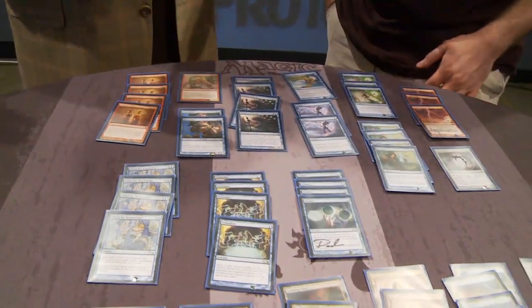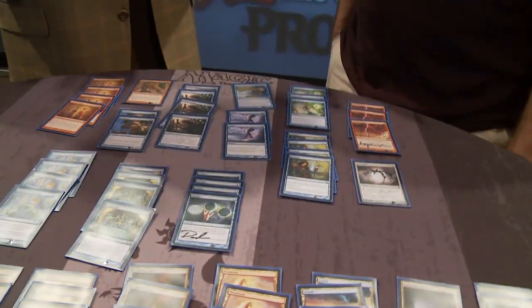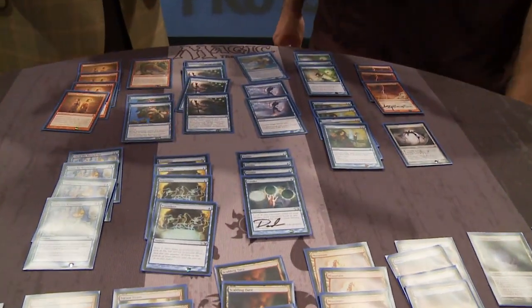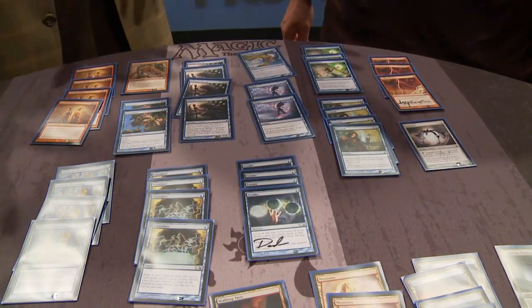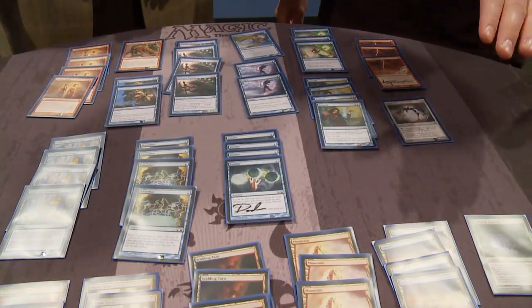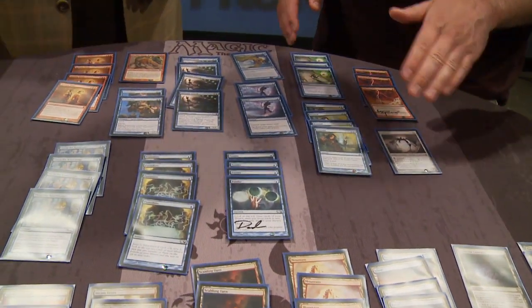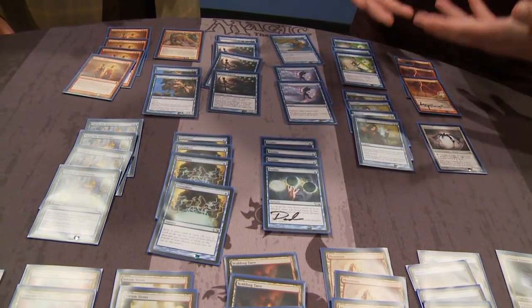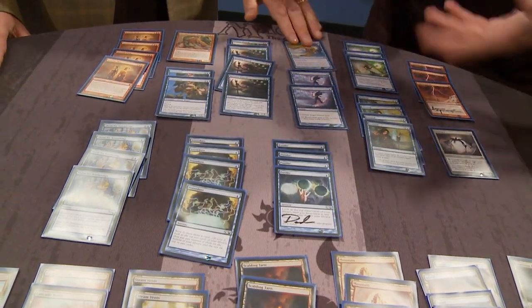That's awesome. So they might be thinking they can tap out because you're not going to kill them on your turn — you need a whole turn cycle, which is what they're used to from Standard — but you're like, nope, you're just dead right now. Like, maybe you're at your draw step, you look at their hand with Vendilion Clique, make sure it's safe, make sure all your lands are tapped and you're not representing any danger, then you just untap and win the game.